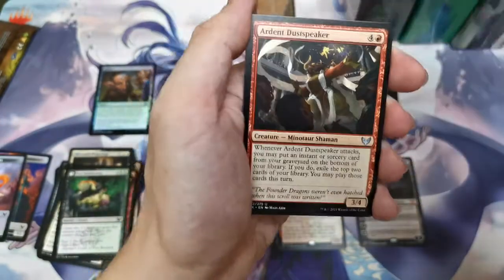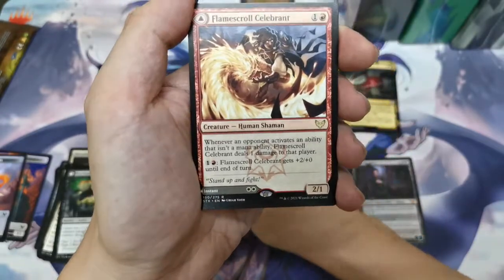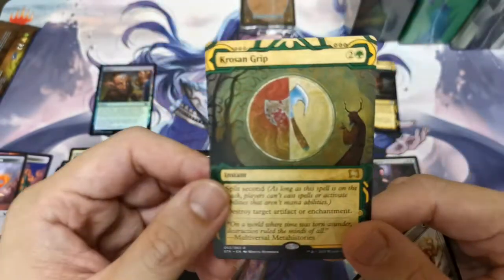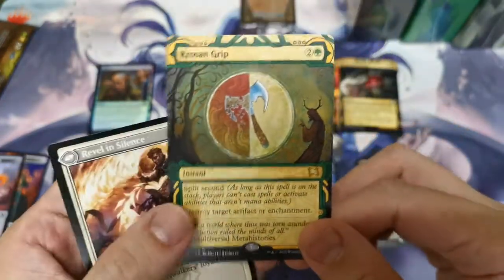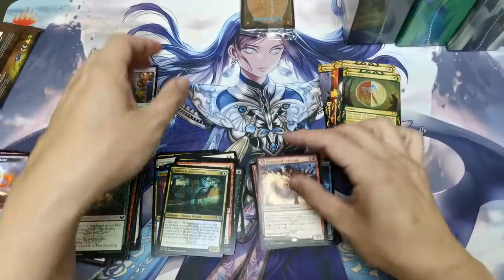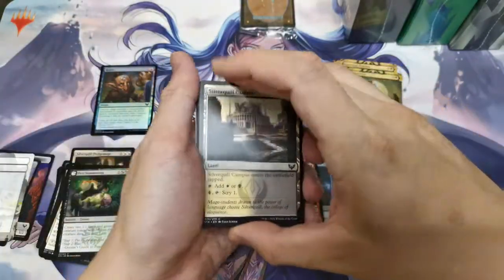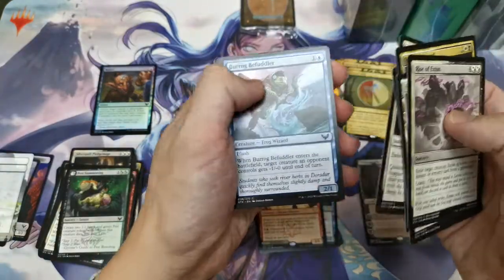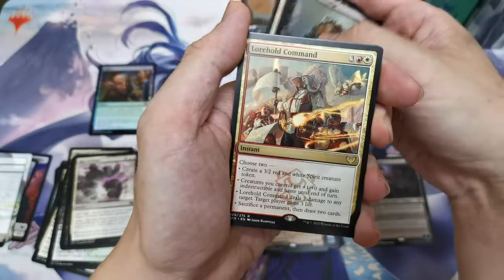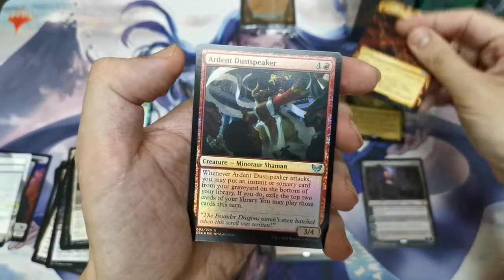The mythical archive cuts are very nice, except I think Faithless Looting — I don't enjoy that art style. We've got our first foil common, Reject. Dust Speaker and Flame Scroll — whenever a player activates an ability that isn't a mana ability, Flame Scroll deals one damage to that player. We've got Korspan Grip — the Japanese mythical archive version looks much nicer. And Silence. Practical Research, Detention Vortex, Tutelage, and Lorehold Command — one of the better commands. Infuriate, with the Ardent Dust Speaker foil.